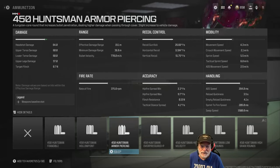The Sidewinder's been buffed a few times over its life cycle. The bullet velocity is up to 770 meters per second, making it a reasonable choice for long-range fights.